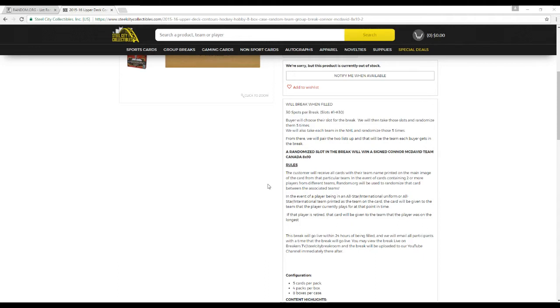The customer receives all cards as the team shown on the main image of the card. In the event the card contains two players from different teams, Random.org will be used to randomize that card between the associated teams. In the event a player is pictured in an all-star or international uniform, the card will be given to the team that the player is currently on. If that player is retired, it'll go to the team they were on the longest.